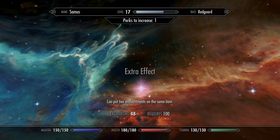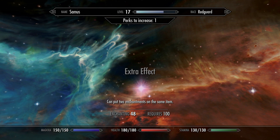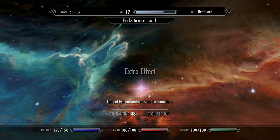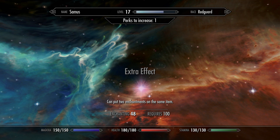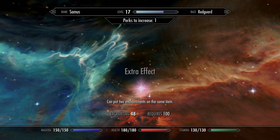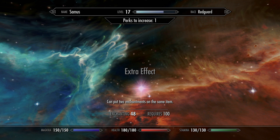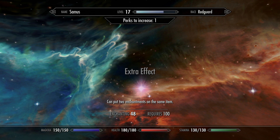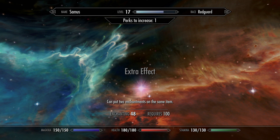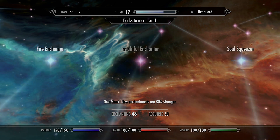That extra effect really comes in handy. Not only that, you can craft a ring and put a really good smithing enchantment on it, and then a really good alchemy enchantment on it. So you can wear that one ring and it's affecting both your alchemy stat and your smithing stat at the same time. The great thing is they all stack — so you can do a ring that way, a necklace that way, the bracers that way. Whatever you're crafting, you can put two enchantments on it.